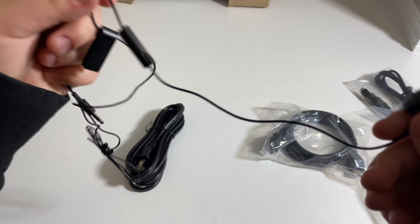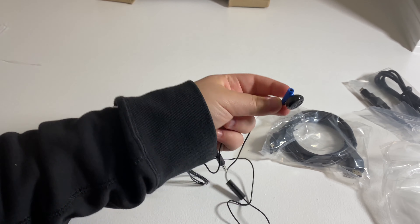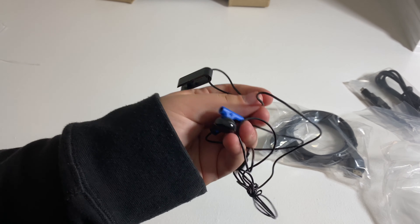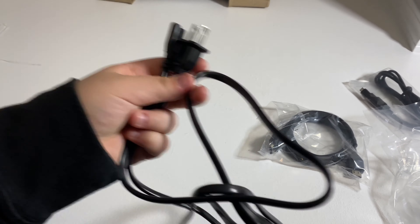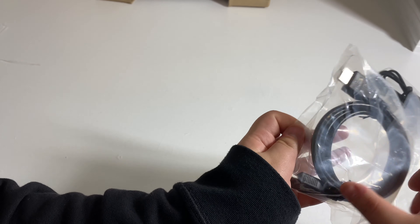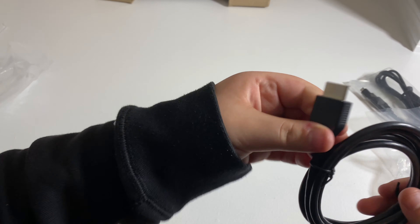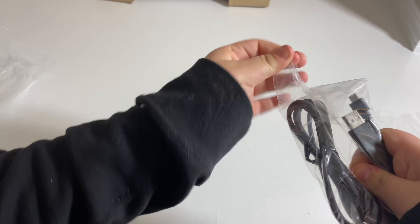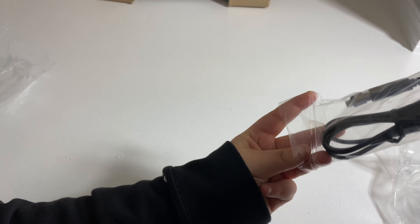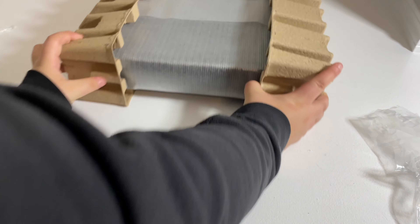This is what the headphone earbud looks like — it's actually not that bad. I used to use this a lot before and it was pretty good, so I'll definitely be using it again. I just lost my old ones and couldn't find them, so I'm glad I have new ones. Next is the power cable to turn on your PlayStation. Then we have the HDMI cable. And finally we have the cable to charge your controller — I think this is a micro USB, but I'm not sure.